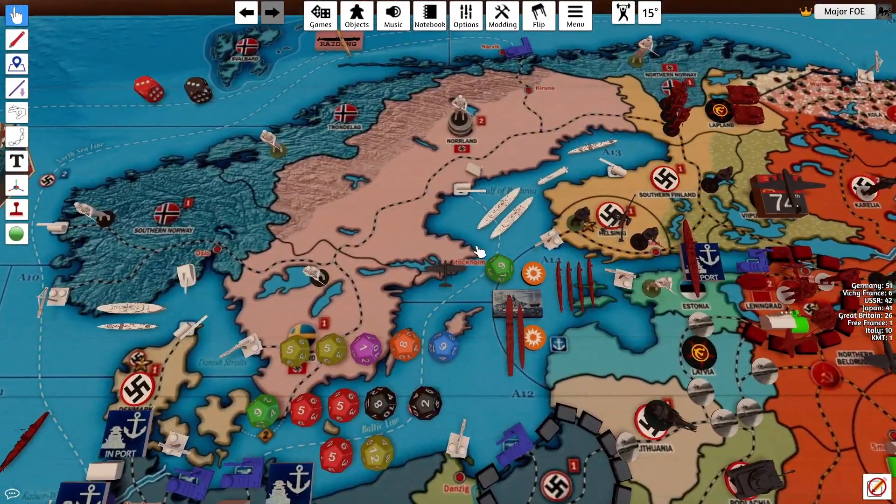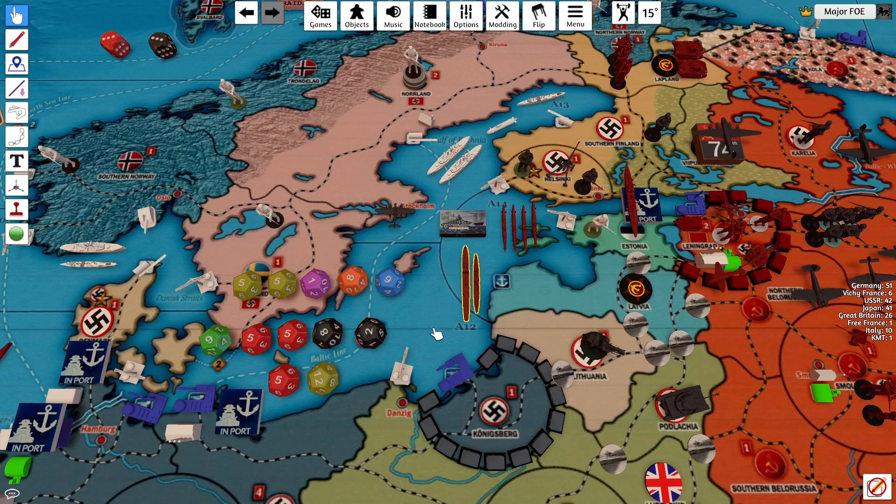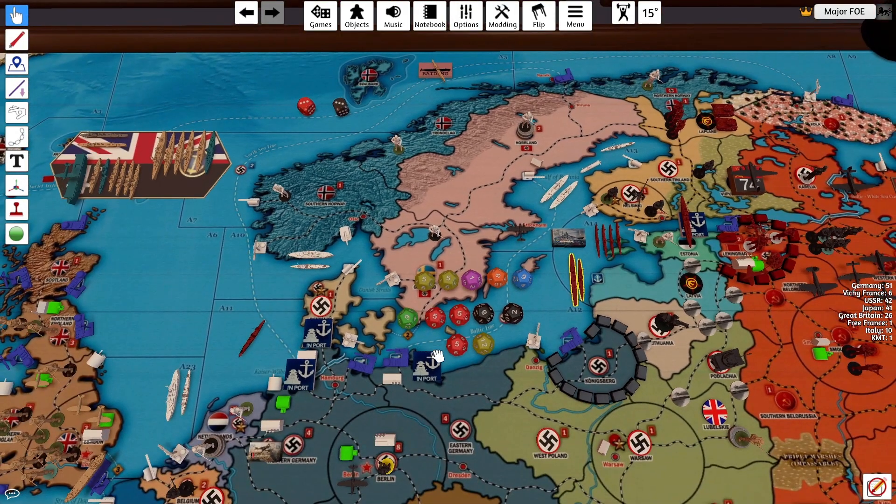Seaplane on map against the subs — this is a nightmare that I just messed up. That's a 5, so total miss. Those subs are now submerged. The screening force against the scrambling force — they have a light cruiser at 5 and a destroyer at 4, but they're minus 1 because it's Barbarossa. So the seaplane would have been at a 4. I rolled a 5 — I missed anyway.